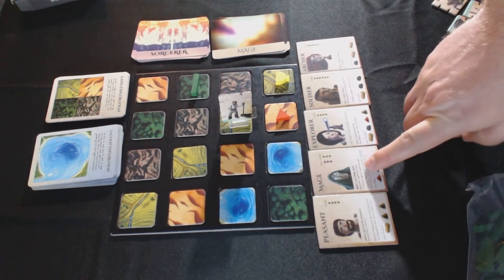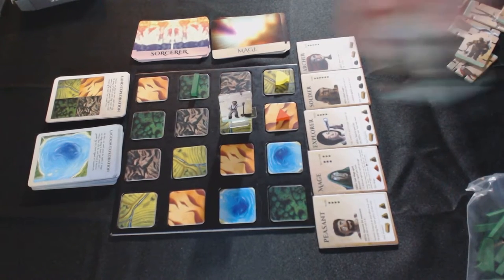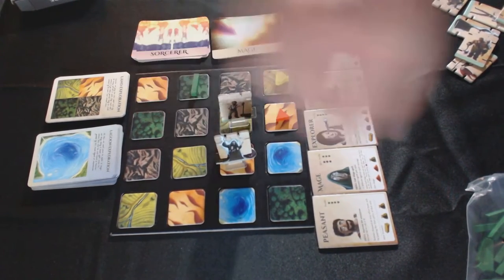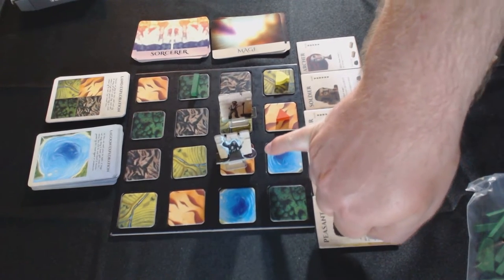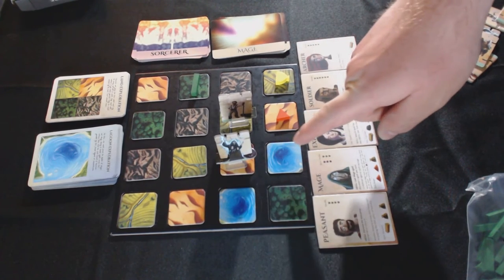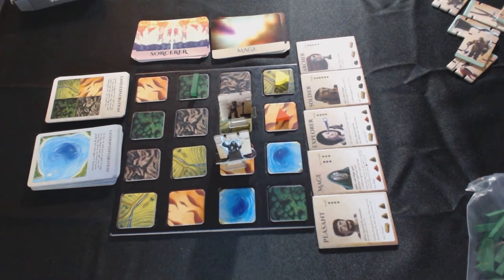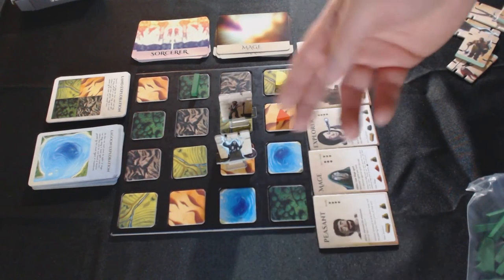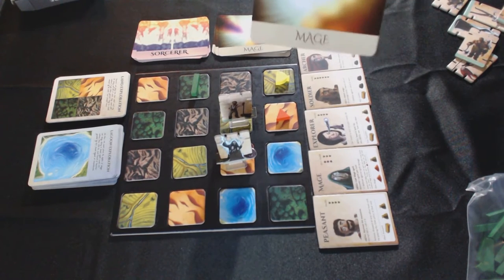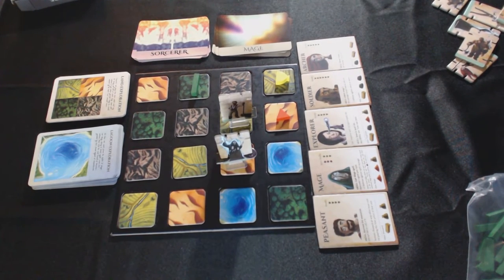The next character we're going to talk about is the mage. There's the mage piece — we'll put him right there. The mage actually has a different setup here: he has spirit and health. The peasant did not start with any spirit; the mage does. The mage's deal is casting spells. When the mage first comes onto the board, you actually get to draw a mage card, which has a spell on the other side. In this case, we drew Meteor, which actually does damage at a distance.